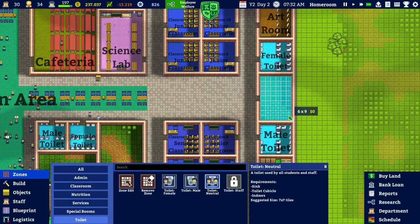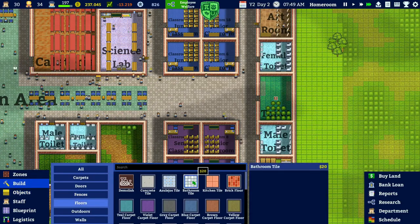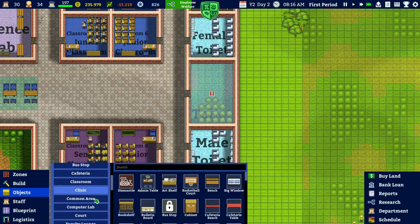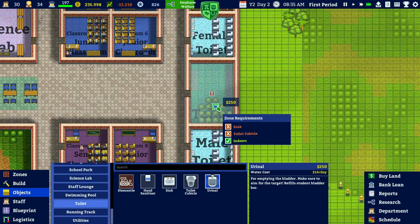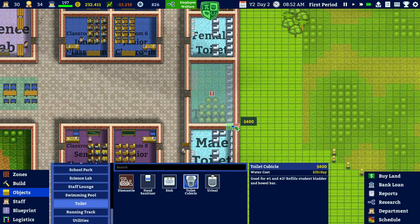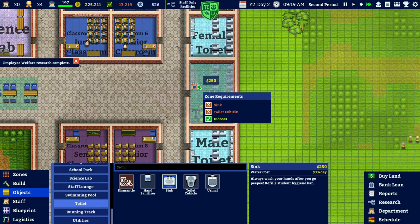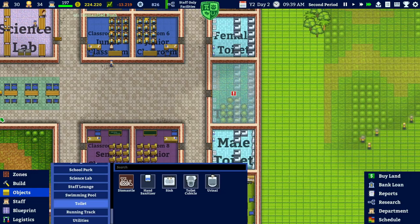We're going to do a neutral toilet right there, just because I like it that way. We need to put a floor in there - the azulejo tile. I like that. Let's place this in here, then go to the objects and look at the toilet section. We'll just do cubicles because it's a gender-neutral toilet, so no male-specific or female-specific stuff - just the regular stuff. This should be done fairly quickly once they finish with the grass.